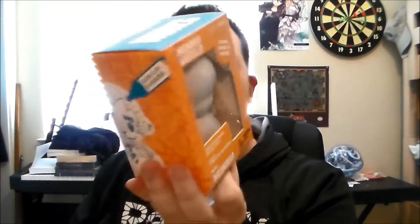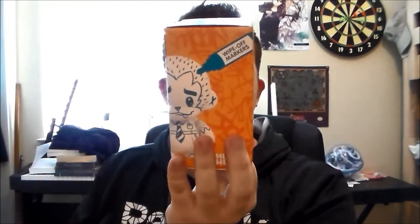So the first thing in the box, we got a Monny World Mini Money. It's like a little thing that you can design yourself — that's pretty cool, it'll be interesting to do. There are three wipe-off markers that come in there, that's cool.